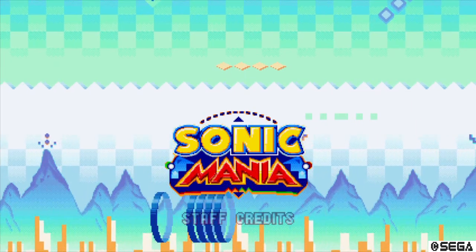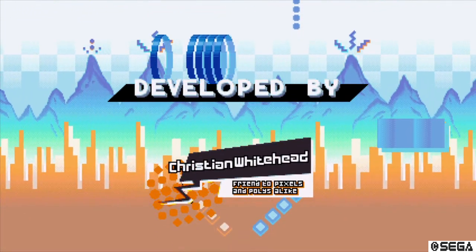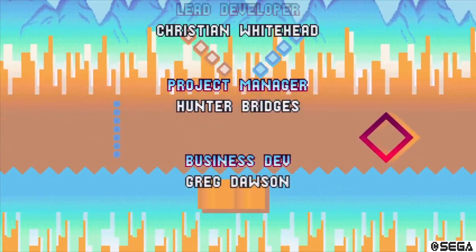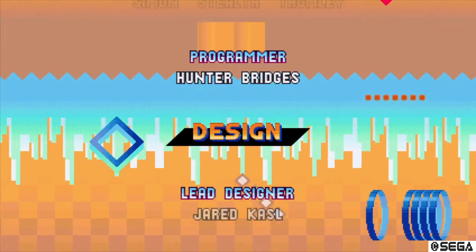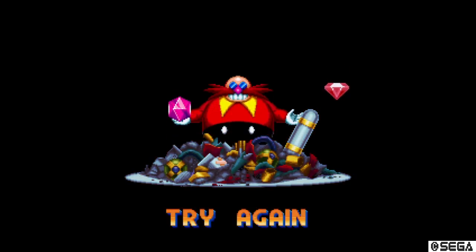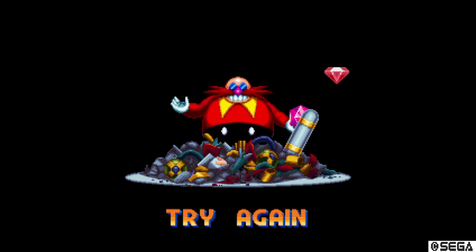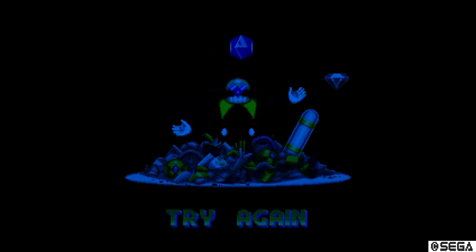I might actually do it quite soon because I'm wanting to get the last Emerald. Staff credits — now you can skip through the credits, but I'm not going to watch them just now because there are other characters I want to play as — Tails and Knuckles. I'm going to skip the credits for now. One measly Emerald that I missed out on. Robotnik's like, ha ha, you failed to get the last Emerald — I still have the Phantom Ruby. Well, I'm still going to get that last Chaos Emerald — just you wait, Robotnik.